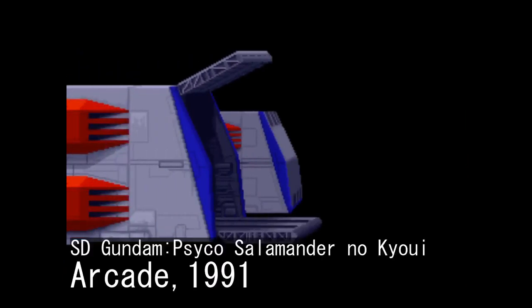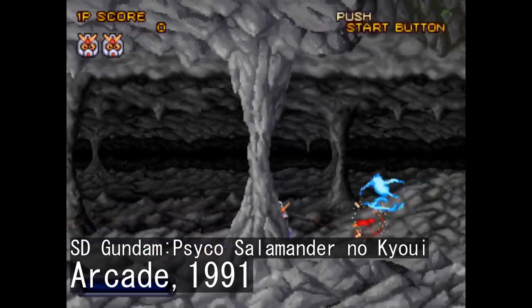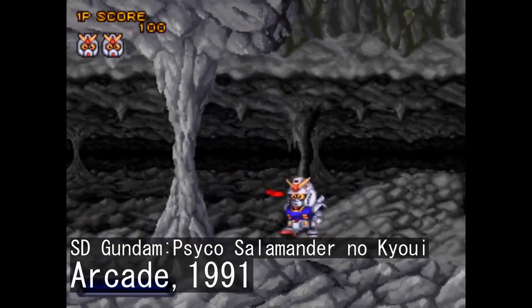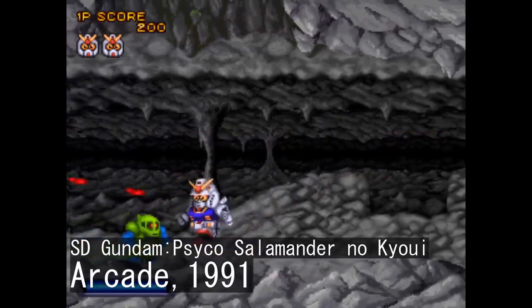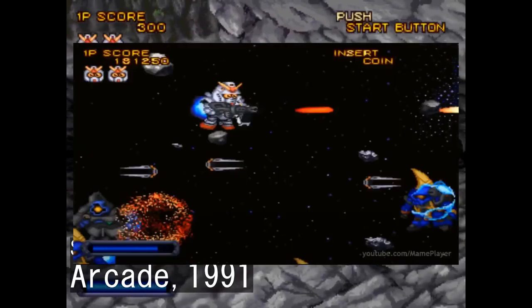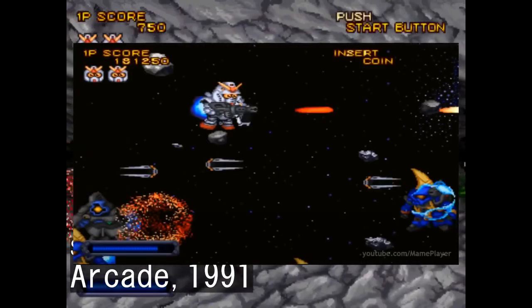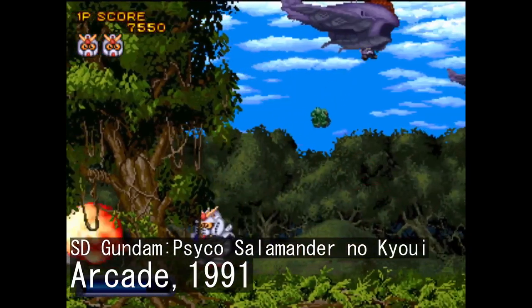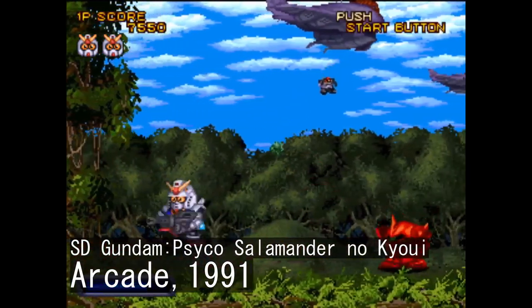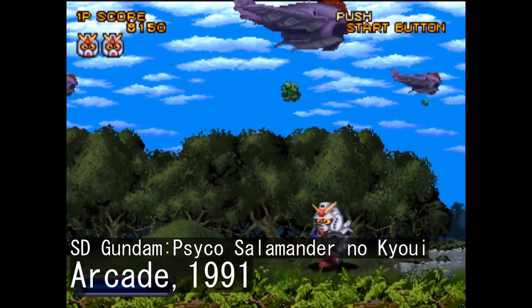Starting off with Psycho Salamander no Kyoi, or the Threat of Psycho Salamander, it's a run-of-the-mill arcade run and gun. You've got your trusty RX-78, albeit in SD. Honestly, this is probably the closest to what one would consider a Gundam run and gun, with space and water stages adding more vertical options — which you're honestly gonna need. You're up against a horde of Zeons and Titans, and you're tasked with ripping each and every one of them to pieces, with stage bosses to keep you entertained as well.